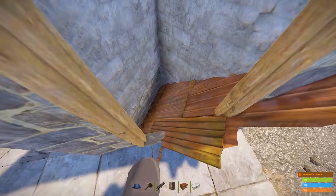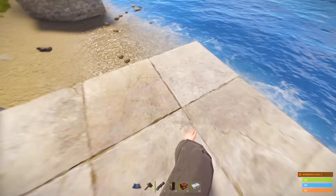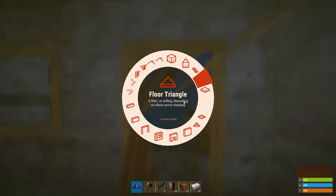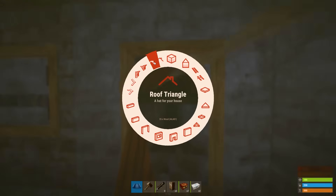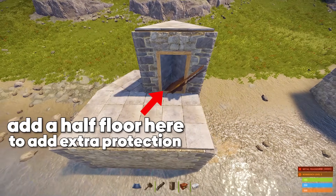Next, we have a good old triangle roof bunker, which was quite popular in the past. It works the same way now, only it's more difficult to build. You need to break the ceiling to open this bunker, and to close it, you have to do the opposite. This looks simple, but it can get tricky when trying to build.